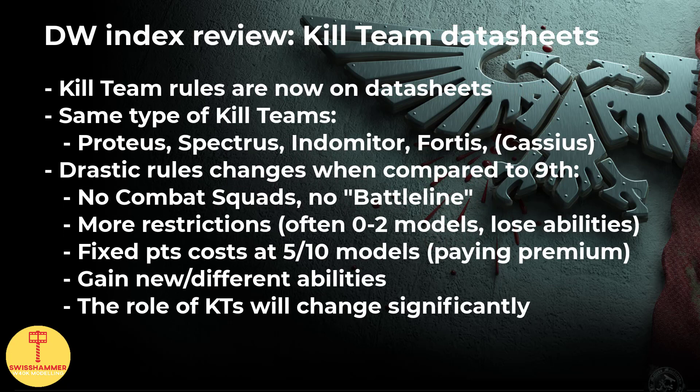With the detachment rules out of the way, what about our datasheets? As we kind of predicted, kill teams are now datasheets. In the near future I will be releasing a full kill team guide for each and every kill team, including Kill Team Cassius. For the purposes of this video, I will be focusing on kill teams in general and how they changed in 10th edition. The good news is that we still have the Proteus, the Fortis, the Indomitor and the Spectrus kill teams, with pretty much the same datasheet compositions based on armor types. There is also an additional benefit for 5 out of 6 stratagems when used in combination with kill teams, as we've seen earlier.